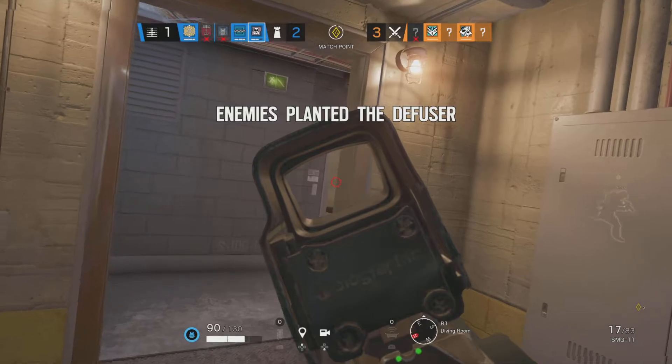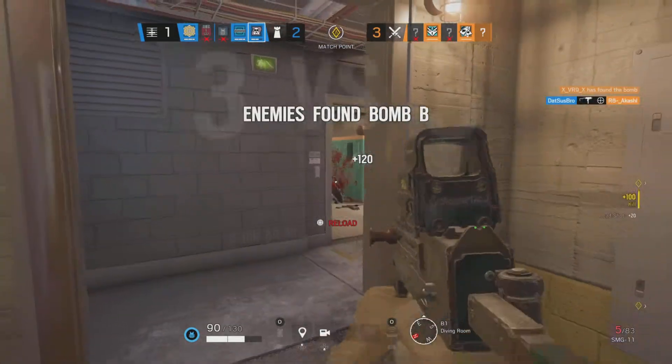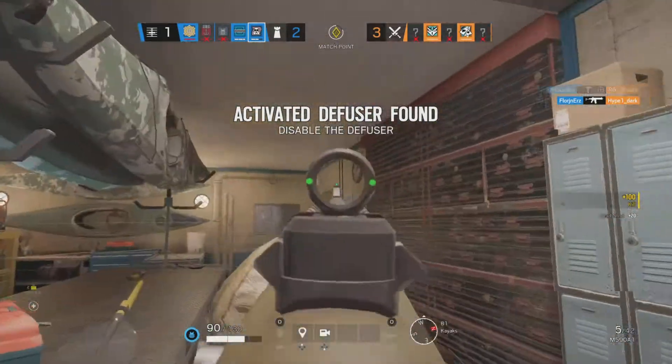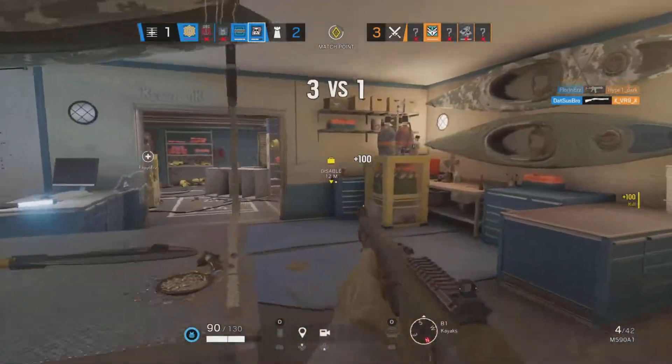Op-4 has deployed a diffuser. You need to destroy it. Op-4 found a bomb — you must defend it. Diffuser located. Disable it. One Op-4 remaining.